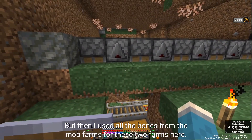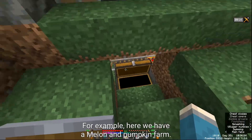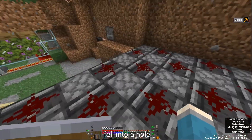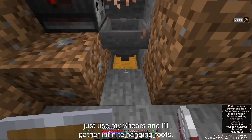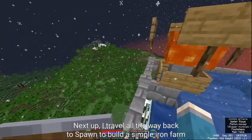I used all the bones from the mob farm for these two farms: a melon pumpkin farm — which I didn't timelapse because it was on a stream — and a hanging roots farm where I just use my shears to gather infinite hanging roots. It's pretty reliable.